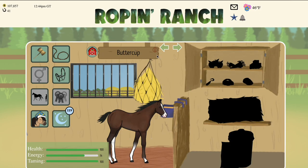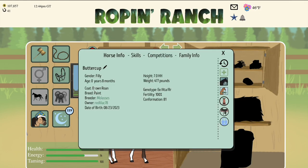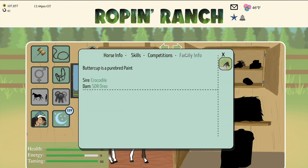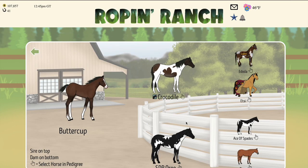Then we move over here to Buttercup. Buttercup is a brown roan solid paint. As you can see, Buttercup does not have any paint genes like the overo, tovero, or tobiano. If we move forward you can see that she is still purebred, and when we go to our family tree we can see that both of her parents were painted. Now how does this happen and why do horses get born without any of their paint markings?